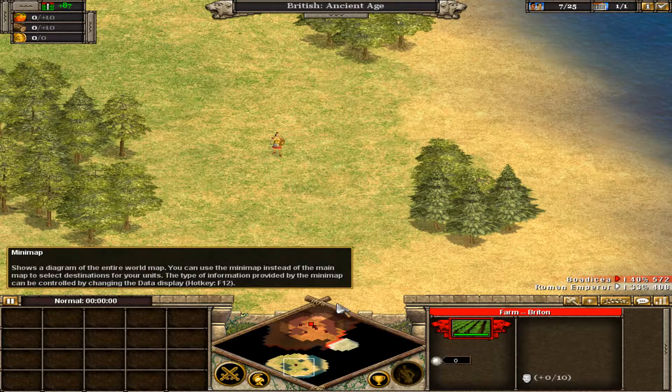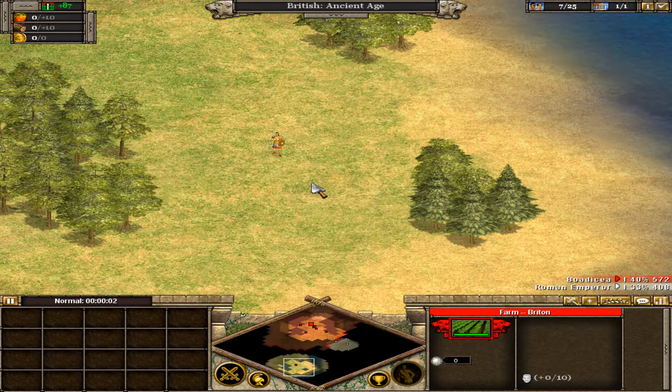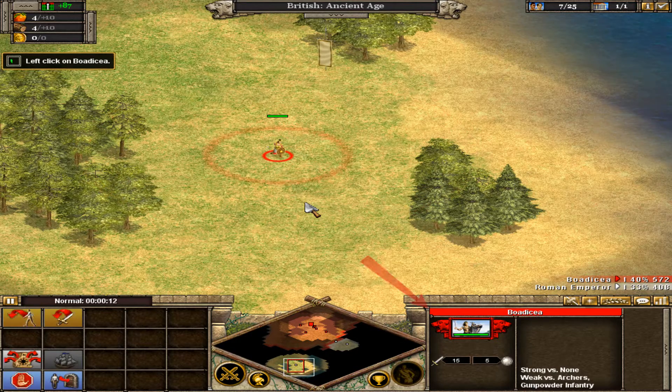We must remove the Romans from the lands of Brighton — lead Bodicea back to the city. You must select a unit before you can give it orders. Move the mouse over Bodicea and left-click to select her. Well done. You can be sure you have the right unit by looking at the name of the unit you've selected in the lower right panel.